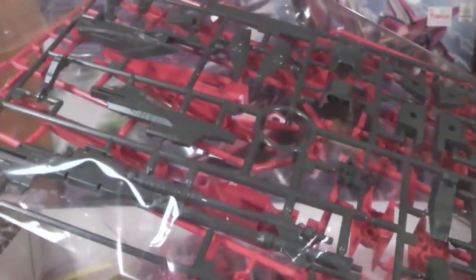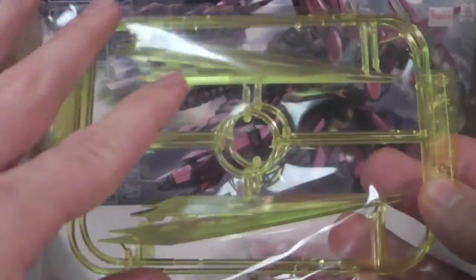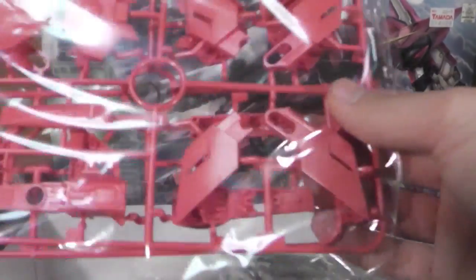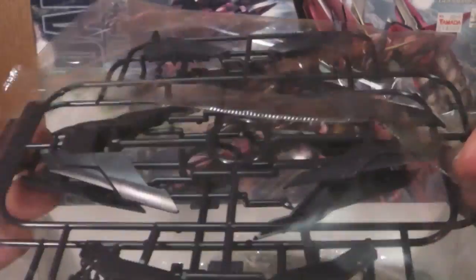I kind of want to paint this guy, but at the same time I just want to hurry up and build it. Here's some more red — the polycaps are inside, pretty much legs, arms, and other parts. And here's the little beam effects, which I think are really cool. I'm probably going to pose them with these. I'm deciding between the shield rifle or the sword bits — or maybe a combination. Some more red, probably for the little side thrusters. And then you're going to get some black — well, it's actually like a dark blue, a mix between dark blue and black. It looks pretty good.